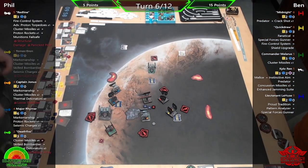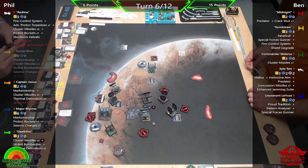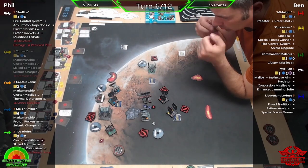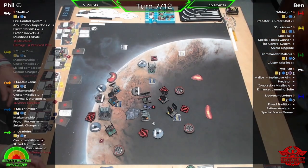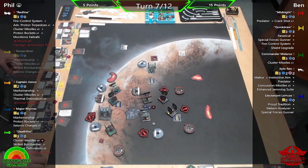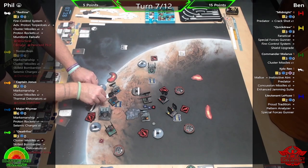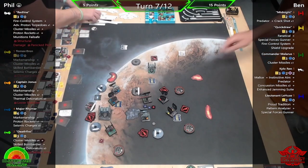End of that round — it's not looking good. Five points to 15 in Ben's favor, with a very expensive ship hurting quite a lot and not much damage on the other side. It's been tough to get consistent shots on this First Order list. The bombers — part of me says they want to get close for the bombs, another part says they want to stay far away for the munitions, whereas Ben's list just needs to be pointing in the right direction.